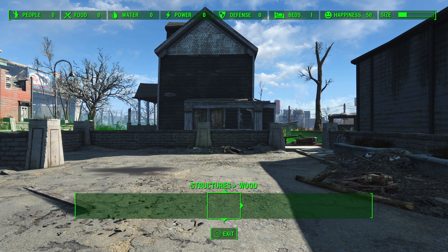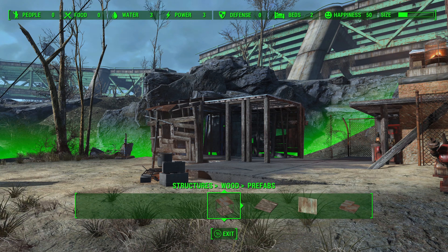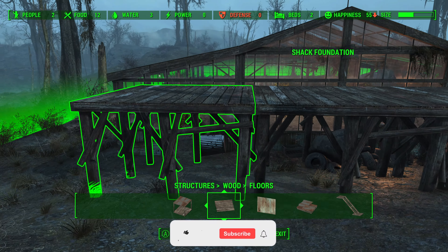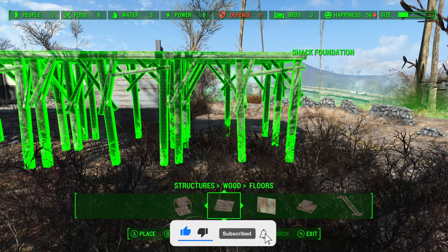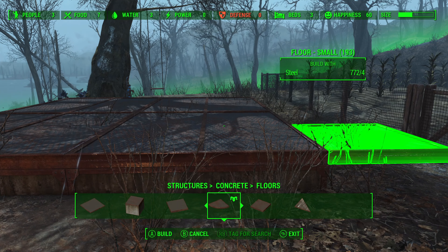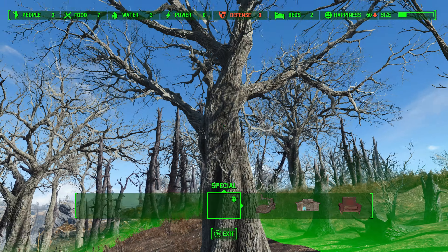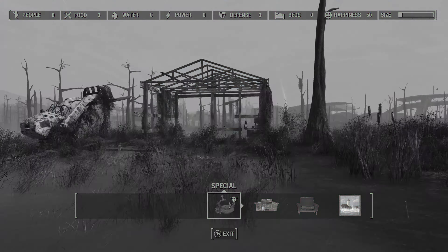Fallout 4 has 37 settlement locations and in this video I listed what I think are the 10 worst locations. Instead of investing your time into any of these locations, why not click on the video you see on the screen now and invest your time in what I think are the 10 best settlement locations in Fallout 4.